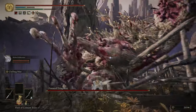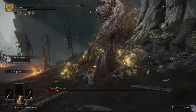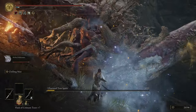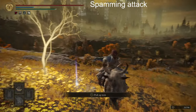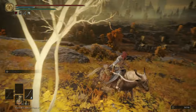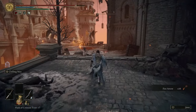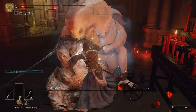Before fighting Godskin Noble, I fought the Tree Spirit in Mt. Gelmir. I got him just below half health and then got the minimized screen. Small screen isn't too bad because I can still kind of tell what's going on. When I'm spamming attacks, it makes it very difficult for other buttons to be read, so picking up an item is hard — and it's made a lot harder when I'm on horseback. I quickly run through Volcano Manor and get to the Godskin Noble where the effect starts right away, making him as wide as possible. I only get a few hits in before the effect ends. The rest of the fight is easy because I don't have any more effects play, and I have the advantage of a Frostbite Sword.